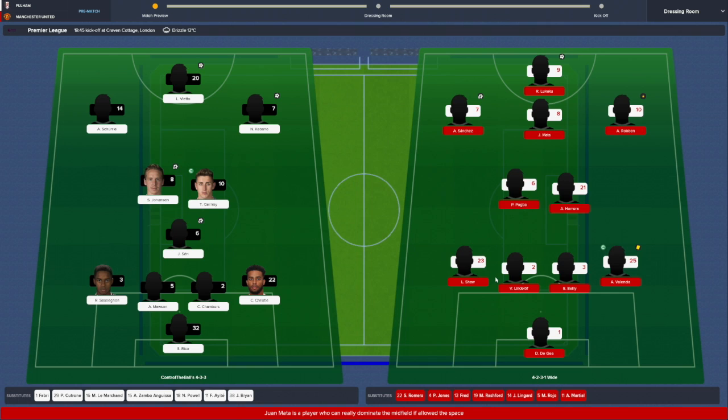For Man United's team, it's going to be a 4-3-1-2 of Lindelof, Shaw, Bailly, Valencia. Herrera, Pogba, Sanchez, Mata, Robin - who they've signed and been given the number 10 shirt. In real life Rashford has the number 10 shirt now. And Lukaku up front. They signed Robin on a free. Notable people on the bench are Fred, Rashford, Lingard and Martial - so they've got a lot of attacking talent.